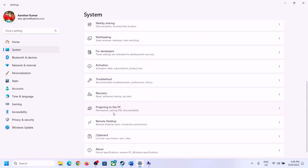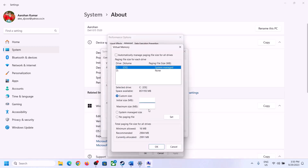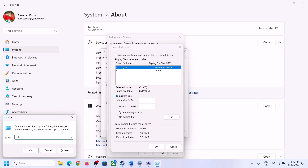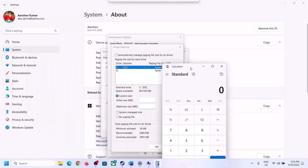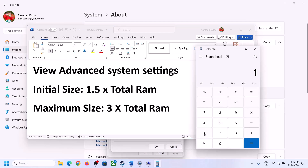Select Custom Size. The initial size is 1.5 times your total RAM in megabytes. Check your total RAM in Windows Settings > System > About. For example, if you have 16 GB of RAM, convert it: 16 × 1024 = 16,384 MB. Then multiply by 1.5 to get the initial size.